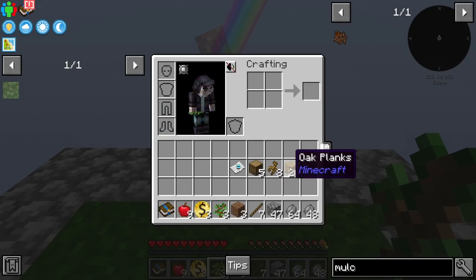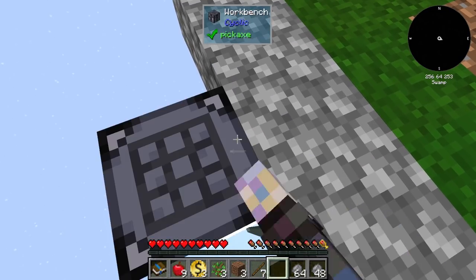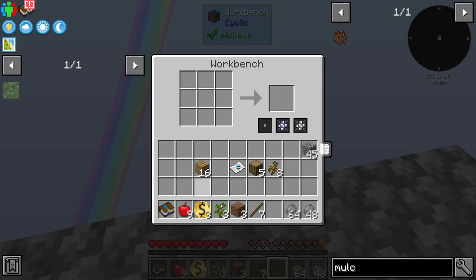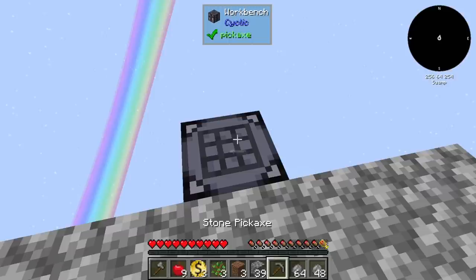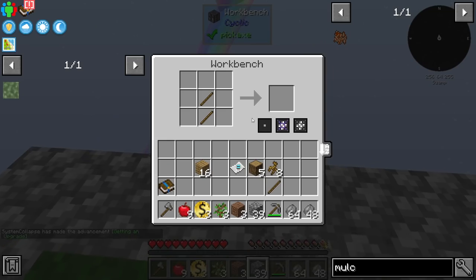Let's go ahead and actually make a crafting table. We can upgrade this right away — this is the workbench from Cyclic, which holds an inventory unlike the vanilla crafting table. I can put something like wood in there and when I go back in it's still there, it doesn't return to my inventory. Let's make some tools — probably a axe for cutting trees and a pickaxe so I can fix my mistake over there.